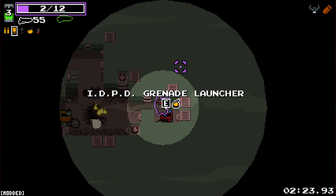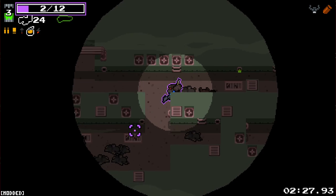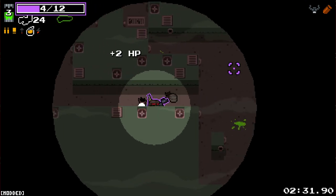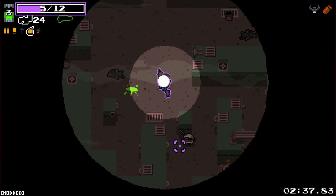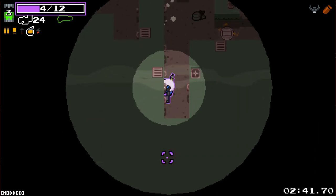I should not have punched that barrel — that was a very bad idea. Oh, is that a launcher? Yes it is. The RDPD Grenade Launcher. Supremely satisfying to use. I can do like a super charged up punch — I don't know what the super charged up punch does, I'll be honest.